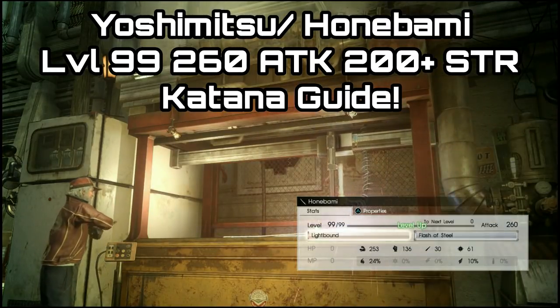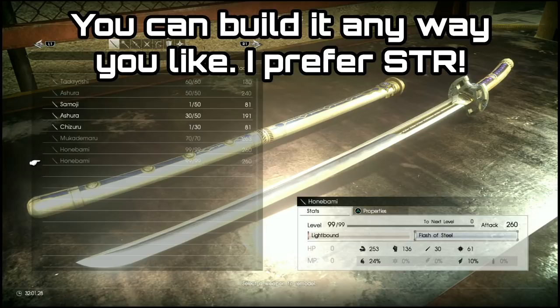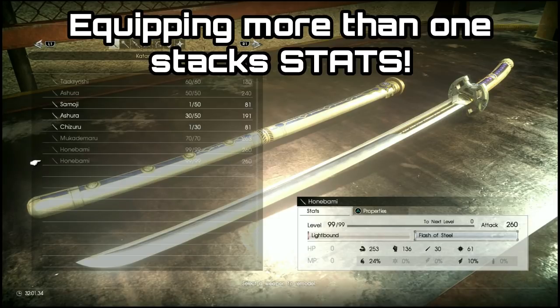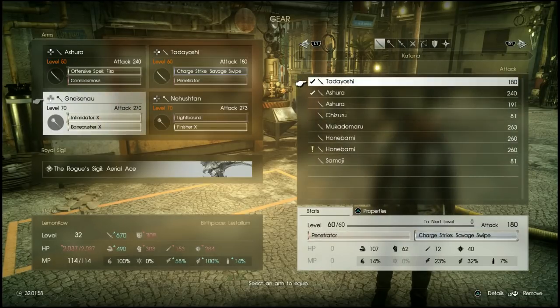G'day guys, Lemon Eating Cow here and today I am back with another Final Fantasy XV Comrades guide. This time I'm going to be showing you how to get a katana that goes all the way up to level 99, has 260 attack, and you can pump it up to have around 200 to 300 strength on it — an incredibly good weapon. The best thing is you can make multiple copies and equip them all at the same time, which definitely makes you a powerhouse.